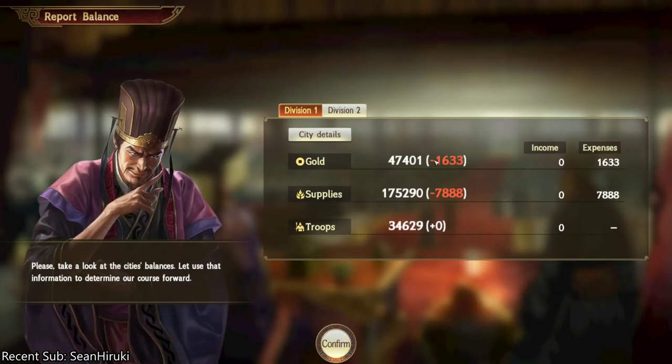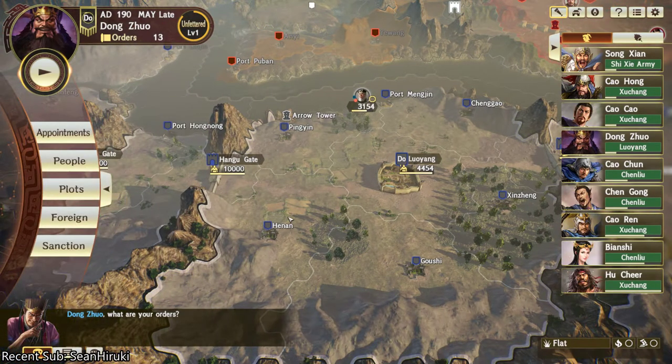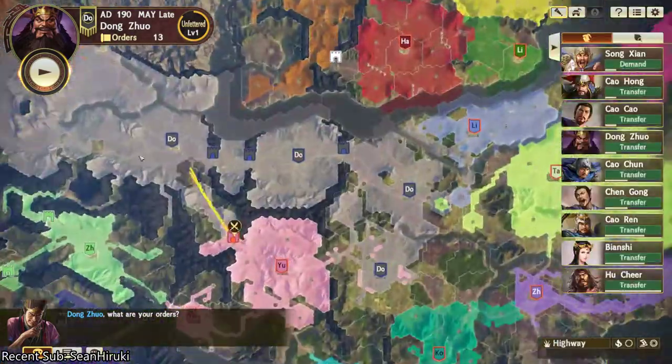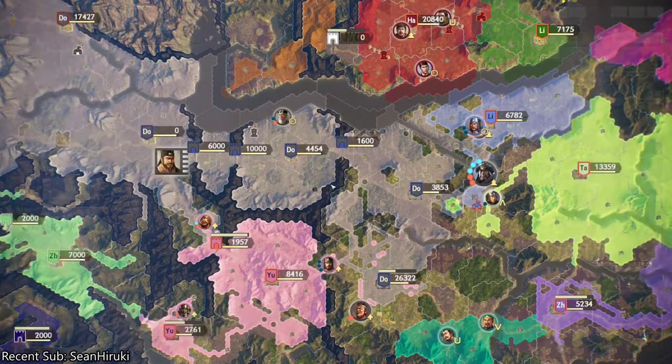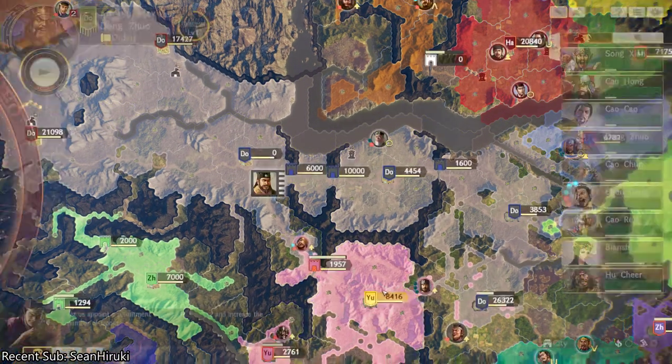Unfortunately, you see that gold here — Division 1 is 47,000. And why it's doing that is it's aggregating the gold in whatever division you have. So, like all Division 1, that's how it's calculating that gold.